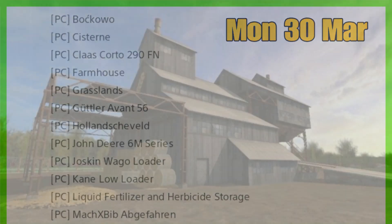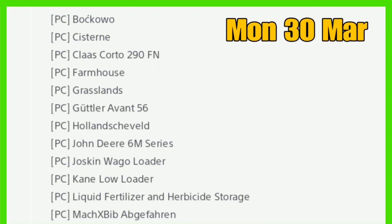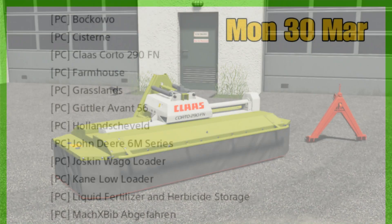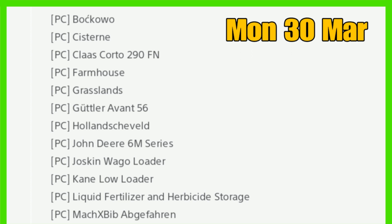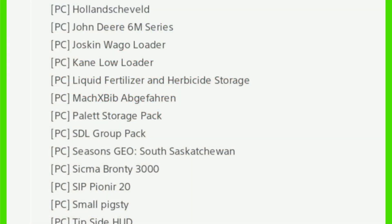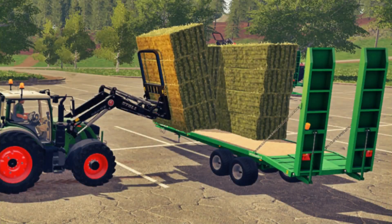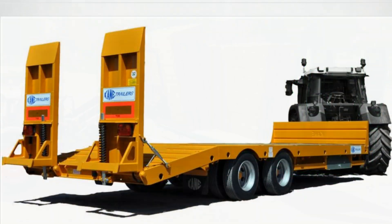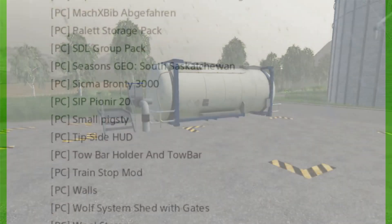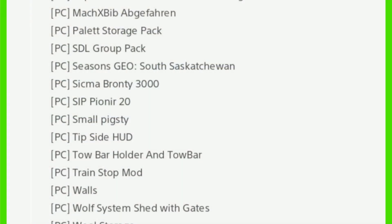What about new in for PC today? Not a lot was carried over, but new in we have Bocca Woo, the Cistern, Class Quarto 290 FN, Farmhouse Grasslands, the Gutler Evant 56, Hollensfeld which carried over, John Deere 6M Series carried over as well, the Joskin Waggo Loader is back in, and the Cane Low Loader. Lizard Fertilizer and Herbicide Storage was carried over.